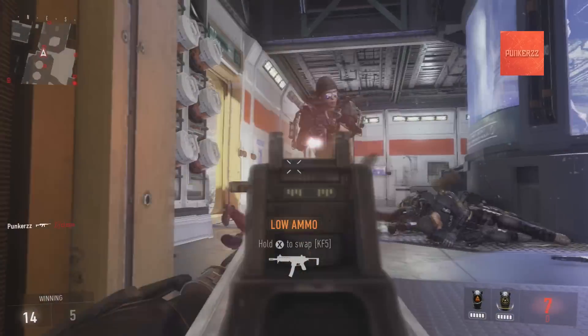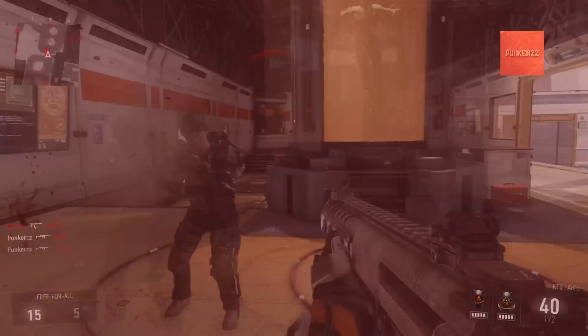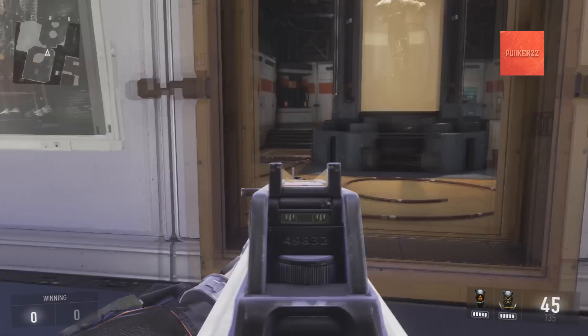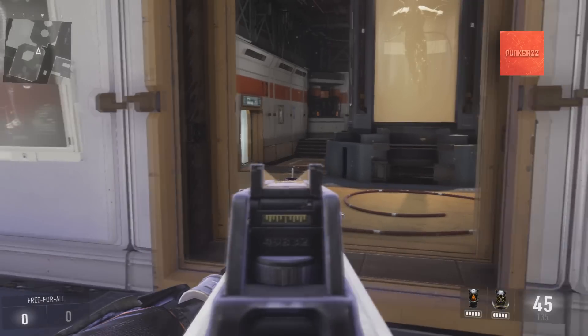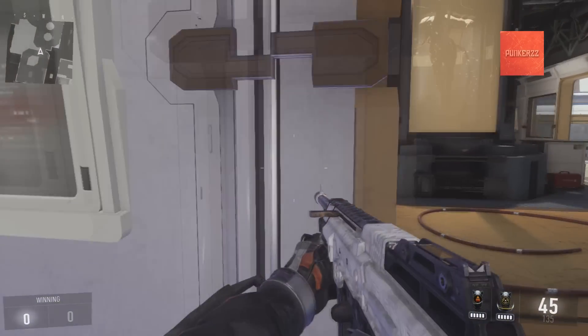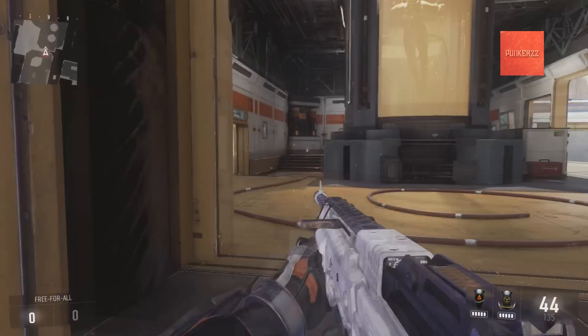What you're going to want to do is come up to a corner and lay down, just like I did right there twice against those bots. The reason you do this is because from their point of view, all that pokes out is your head on the bottom right or bottom left of the doorway, whichever side you're laying down on.